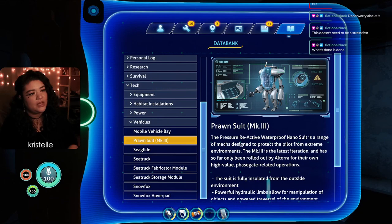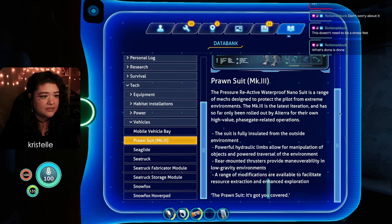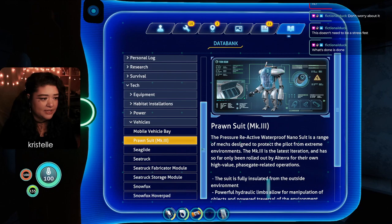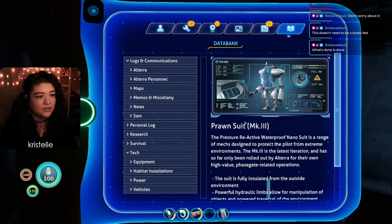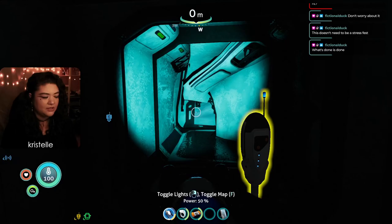We also scanned the Prawn Suit. The pressure-reactive waterproof nanosuit is a range of mechs designed to protect pilots from extreme environments. The MK3 is the latest iteration, only rolled out by Altera for high-value phase gate operations. Powerful hydraulic limbs allow manipulation of objects and power traversal, rear-mounted thrusters provide maneuverability in low gravity, and a range of modifications are available for resource extraction and exploration. I'd really like this for myself, and I'm also curious if it would count as a body for Alan.